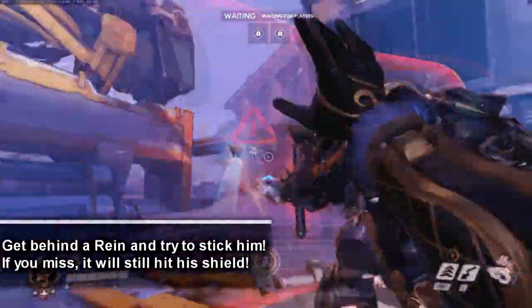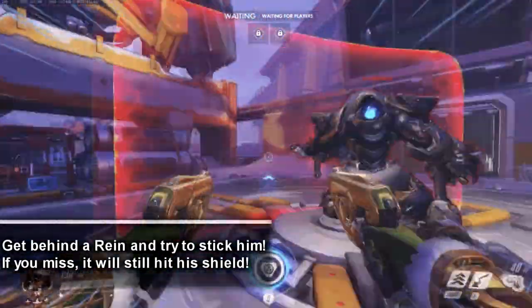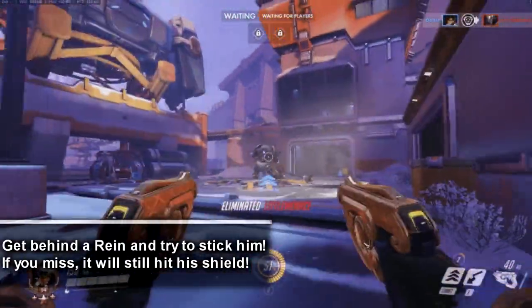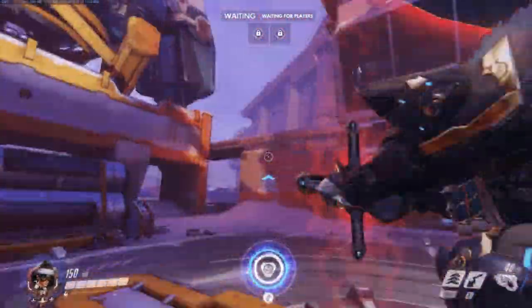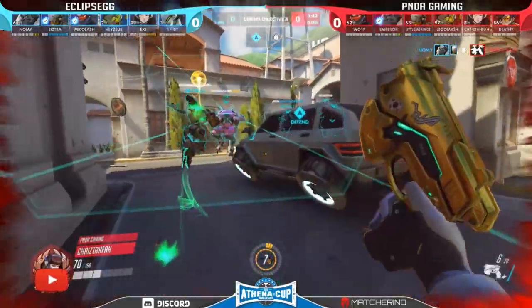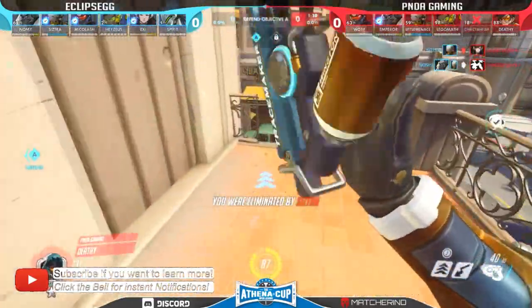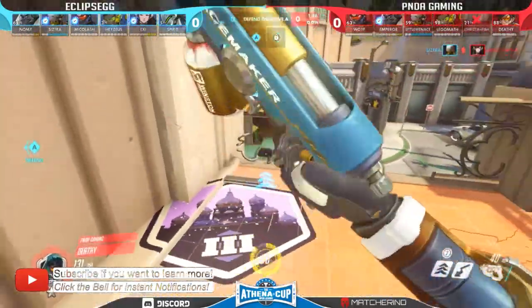Against a Reinhardt, you can also come from behind and throw your pulse bomb. Even if it misses Reinhardt himself, it will most likely attach to his barrier. While good Reinhardt players can play around that, most won't be able to react quickly enough and take the full force of the explosion. And some Reinhardt players even turn around out of panic, rotating their shield and thus your pulse bomb right into their team.